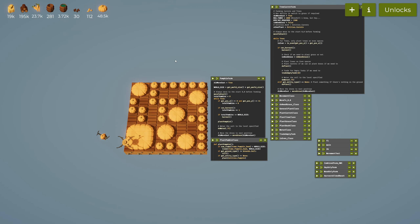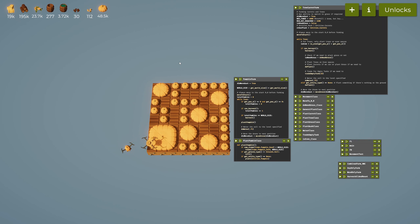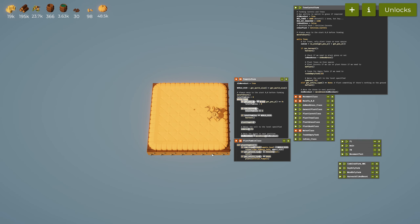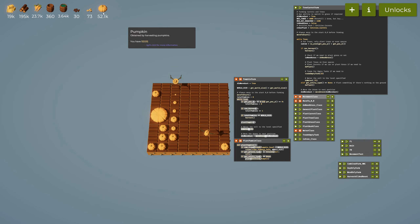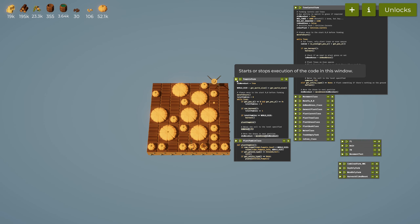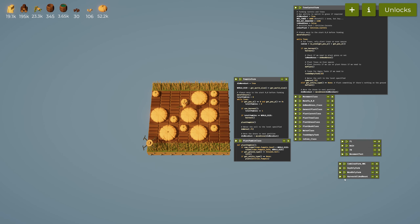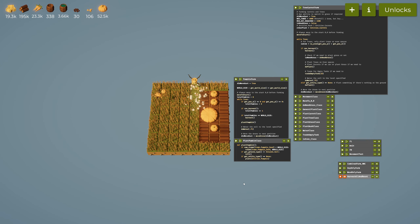Hello everyone and welcome back to The Farmer Was Replaced. Today, as I promised, we are going to be looking at sunflowers. In the last episode, we basically looked at the pumpkin farm — we were harvesting pumpkins, giving it some time to grow. We get a whole bunch of pumpkins. So let's reset our farm and move to 0,0, reset farm, and just go back to basics.